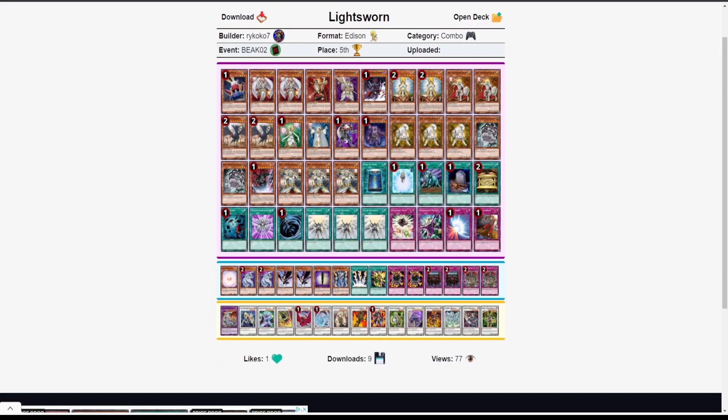Now we have a Lightsworn deck — pretty standard list here. Only one Beckoning Light, no Christias in this list, but all three copies of Fenrir Wolf and two Celestia. I like that ratio — Celestia is really strong, very powerful. Two Hamsters; I personally like three to have as many starters as possible, but two is really strong. Ryko being the main form of interaction is very good. Only one Book of Moon because of the two Hamsters, though I'd like to up both counts.